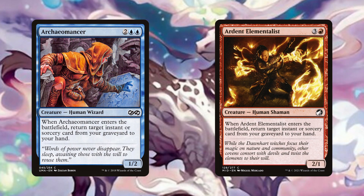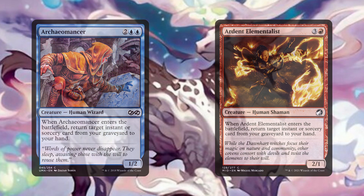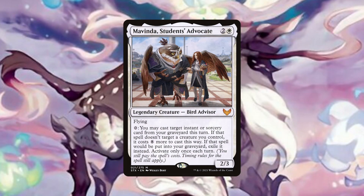Archaeomancer and Ardent Elementalist fulfil the same role, returning an instant or sorcery card to our hand when they ETB. Although at 4 mana they aren't cheap for the effect, most of our protection spells are actually bounce or flicker spells, so we can get additional value from these creatures. We also have a small package of cards that can clone them, so there is synergy there also. Mavinda, Student's Advocate, can allow us to cast one instant or sorcery card from our graveyard each turn, provided it targets one of our creatures, and exiles it once it hits the graveyard. Fortunately, most of our spells that target can actually target one of our own creatures, so Mavinda will allow us to reuse most of the spells we cast. Considering that Hanada makes most spells only cost 1-3 mana, this also means we can reasonably use her ability in each opponent's turn also.